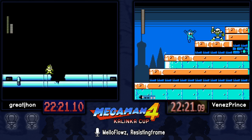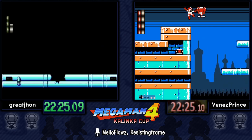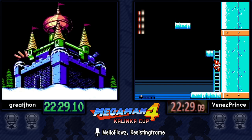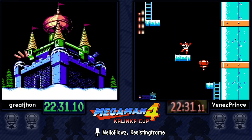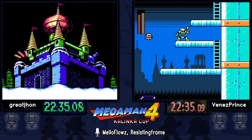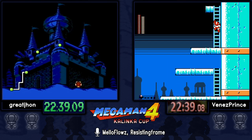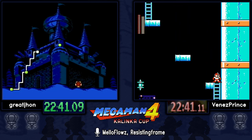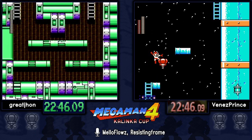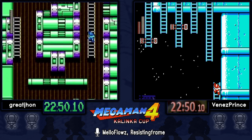That's very important when fighting bosses like Mothraya, who has a very tiny hitbox. The Ring weapon only has a one-pixel hitbox despite its big sprite. Venez almost fell — he got an extra screen transition, which is bad enough because screen transitions are really slow in Mega Man 4, but at least he didn't fall into the pit.